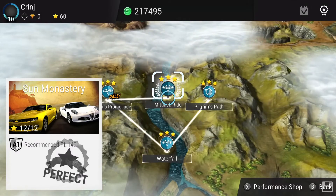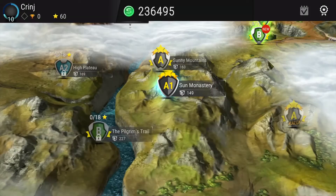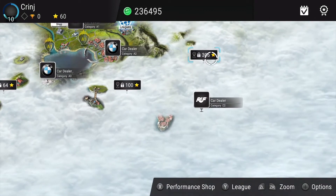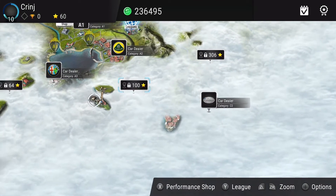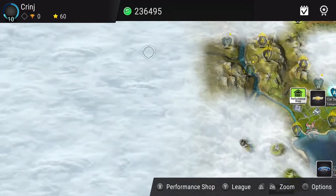The basic progression system in Gear Club Unlimited hinges on championships, which is not particularly uncommon, but the implementation is kind of spotty. The world map you have access to is actually huge, but there's a fog-of-war style haze over most of it. As you progress through championships, you earn stars — the better you do, the more stars you earn, and the more of the map you uncover.